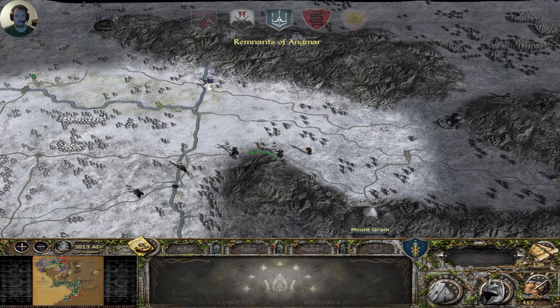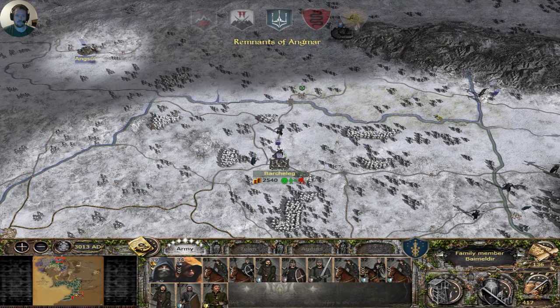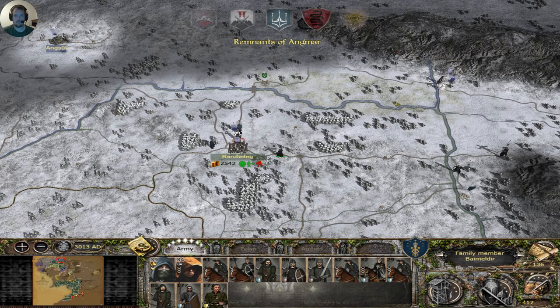Dunlendings, what are you about to do? You decide not to — fair enough. You're going to attack me? Fair enough. Let's withdraw — it's not the worst thing.